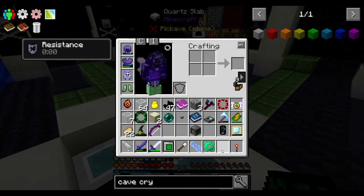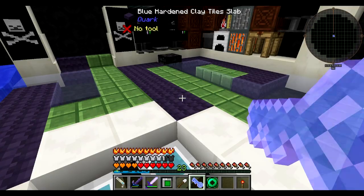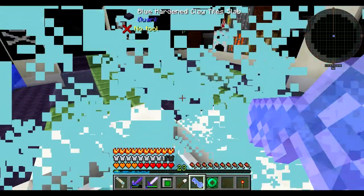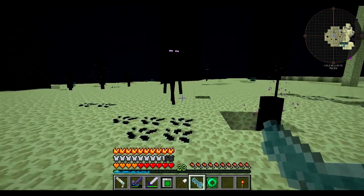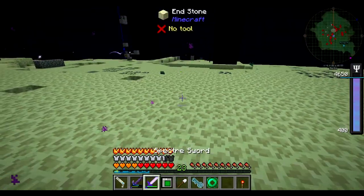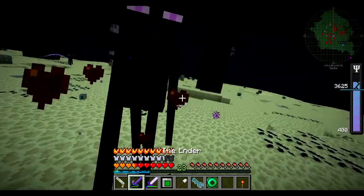The lens of certain death isn't quite as certain death as it describes. It's a lens of doing 20 hearts of damage, which is usually enough to kill any player. This is not going to be enough to kill the ender dragon itself, so we're going to need many lenses of certain death to accomplish this. But the main thing I want to test first is — we are getting all the endermen today.